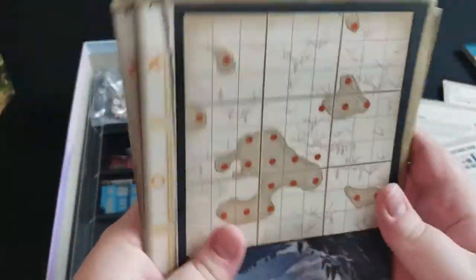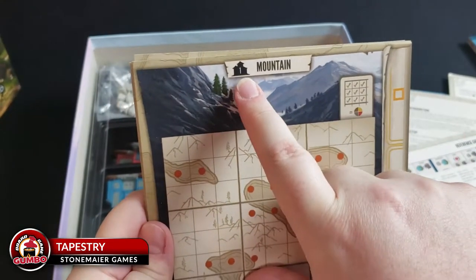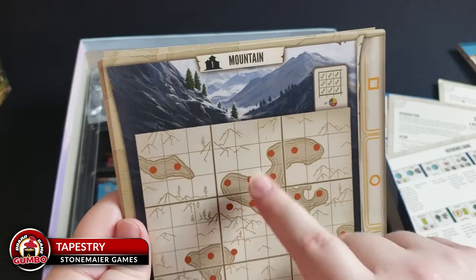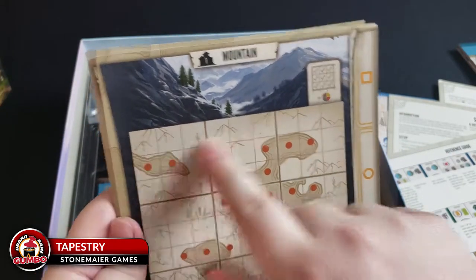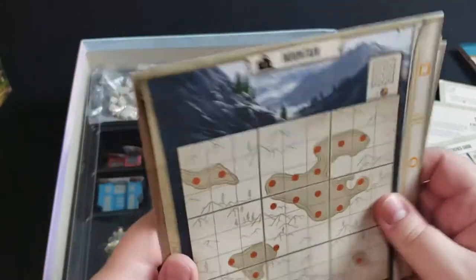Here you have boards that each player gets one of. It tells you where you start on the main board — which is numbered — and this is also where you'll be putting your buildings. Every time you complete a square you earn a resource, and as you complete rows and columns you also score points during each income phase.